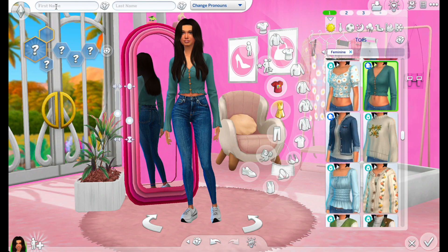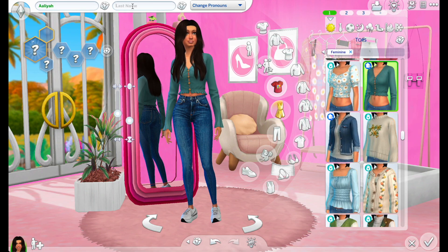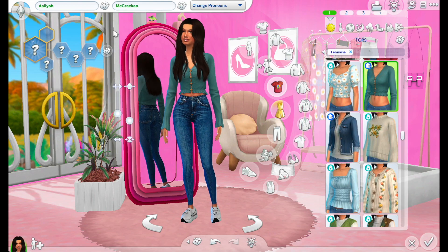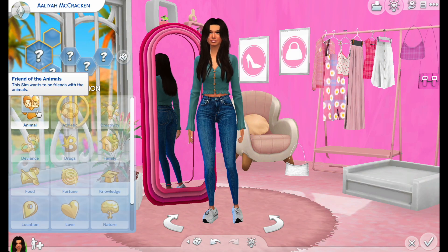And my name, guys — my name is Aaliyah. So we'll name the Sim. I don't want to put my real last name, so I'm just going to randomize it. Aaliyah McCracken — okay, that's actually perfect. I love that. What do I want my Aaliyah to do?